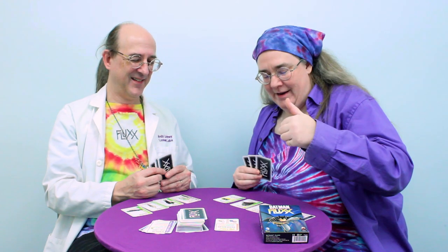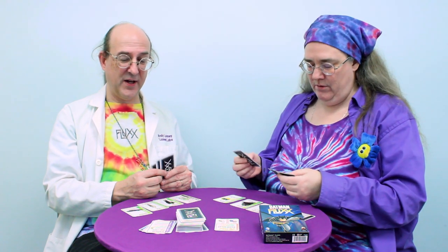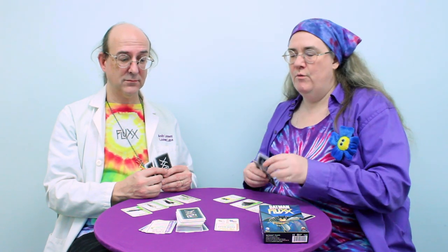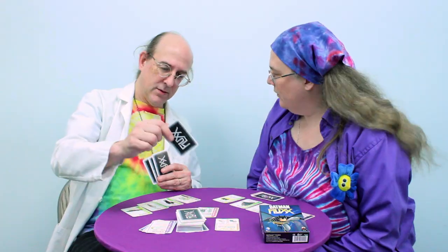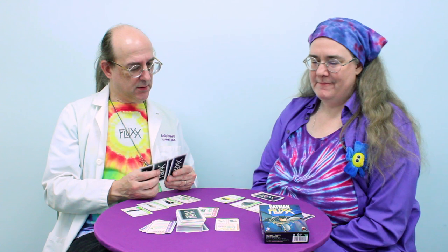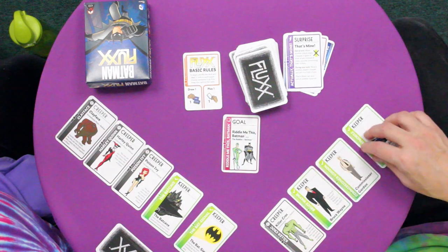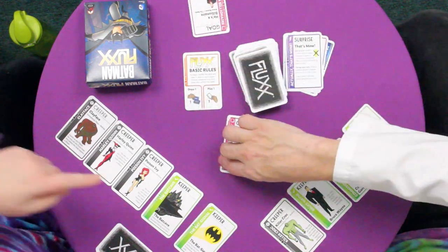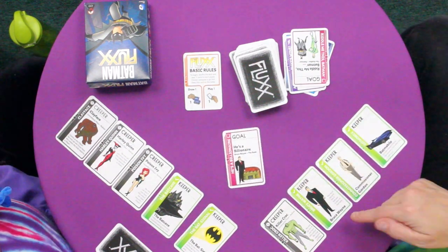Alright, thank you for that. But I drew that. I need to draw one. I don't want to play that. So I'm going to give us a goal — it's about time we had a goal. We don't have a goal. It's true. And that goal is going to be Riddle Me This — Batman and the Riddler. Of which I had neither. Drawing one. I don't want to play that. So I'll play one of these goals. As soon as Batman shows up, Bruce Wayne is going to mysteriously disappear. So I'll play this goal right now, which is that he's a billionaire — Bruce Wayne in play. Your turn.